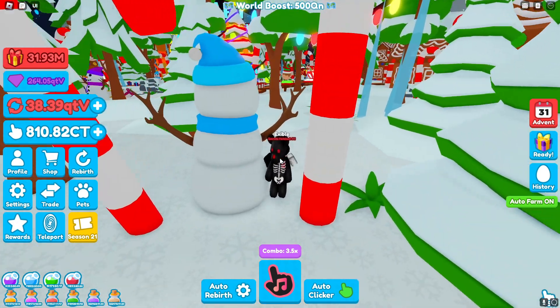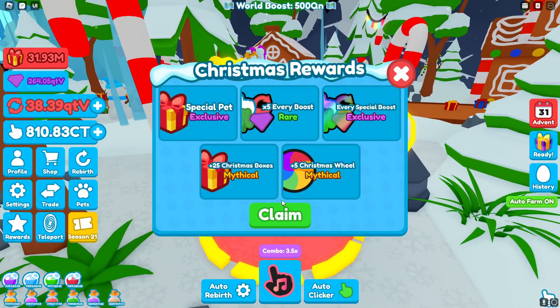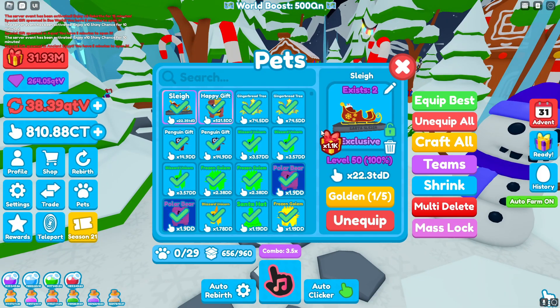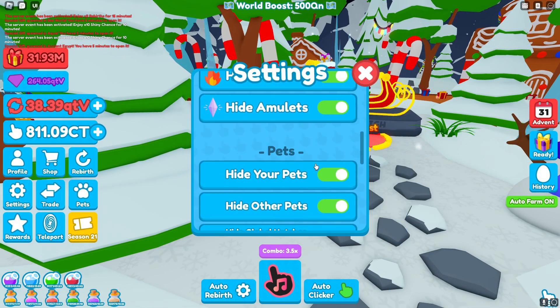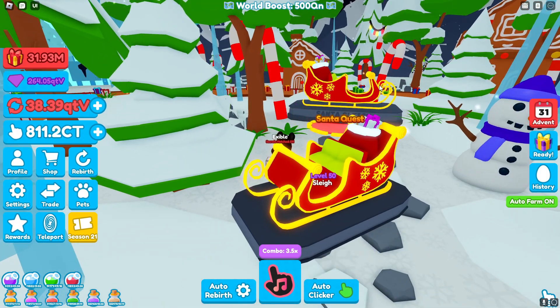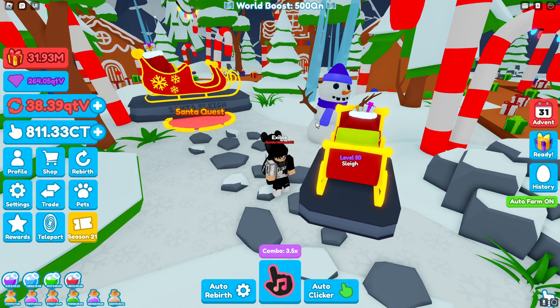Let's go back and see what we just unlocked. You can see we get a special pet exclusive, 5 of every special boost, 25 Christmas boxes, and 5 Christmas spins. Go ahead and claim this. The pet we got is the sleigh, and it gives you a 1.1k multiplier to your presents. Let's put it on and see what it looks like — right here is the sleigh. You're essentially doing this quest for the multiplier that the sleigh gives. I hope this video helped, and thank you all so much for watching.